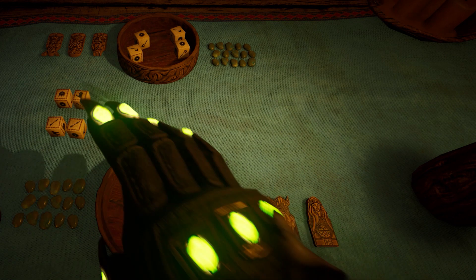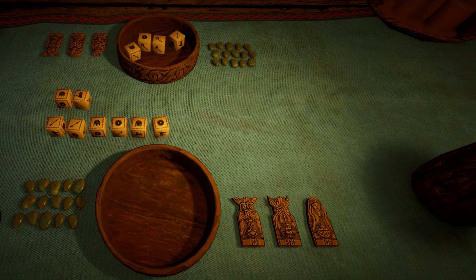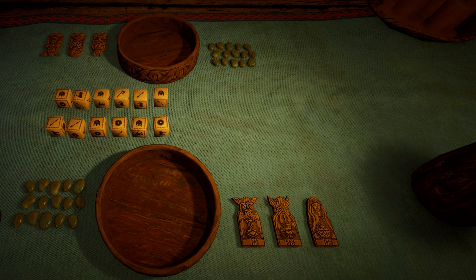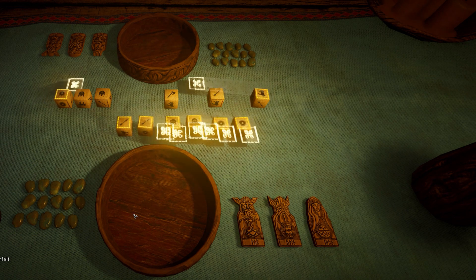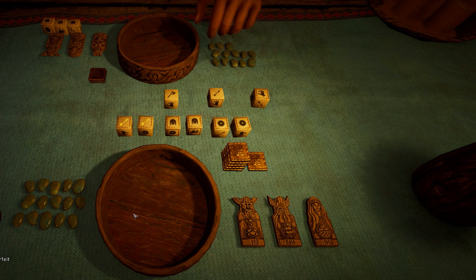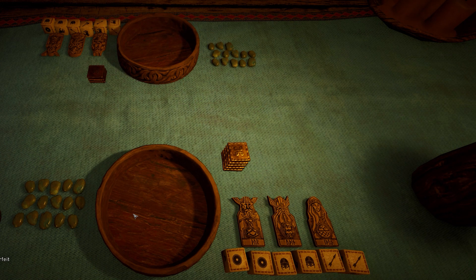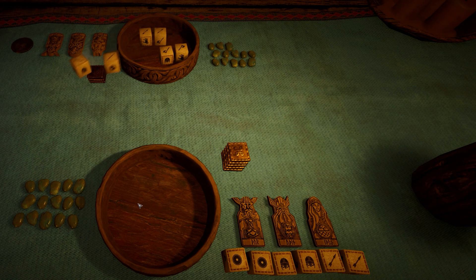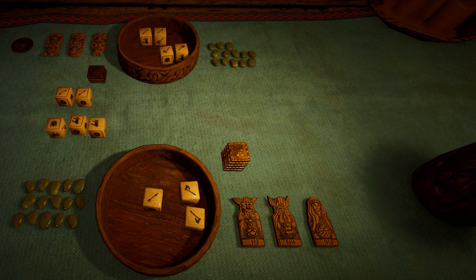We want to go for this build. For the power, we need to generate as much god favor - or power, or gold, whatever you want to call it - as soon as possible. You can see I'm taking all of the gold-laced dice so that I'm generating gold. I actually got lucky here and got a full hand of power, which is six. They only got like two power, so that's gonna bite them in the butt.